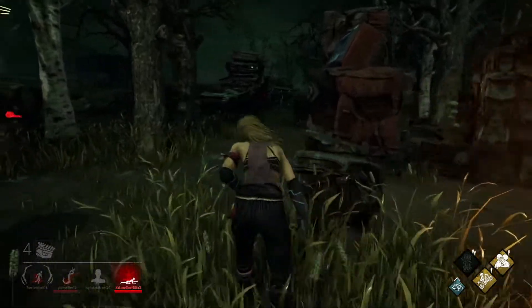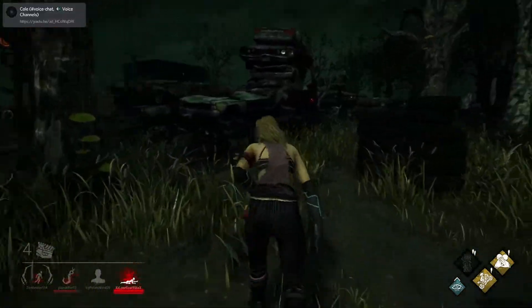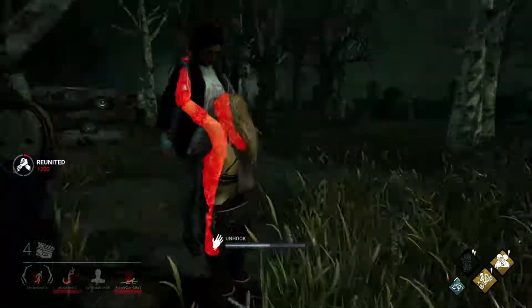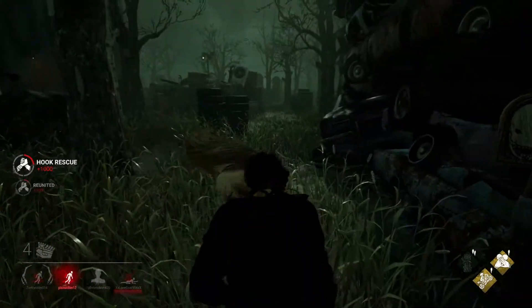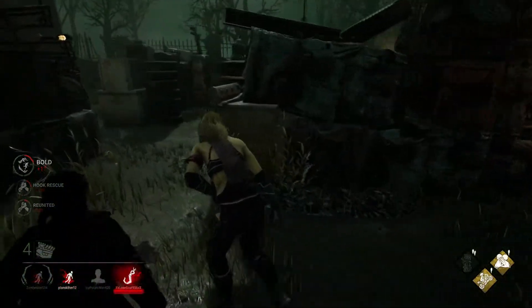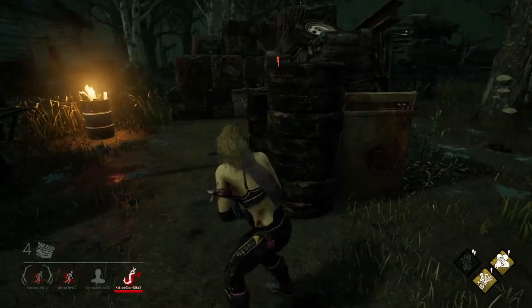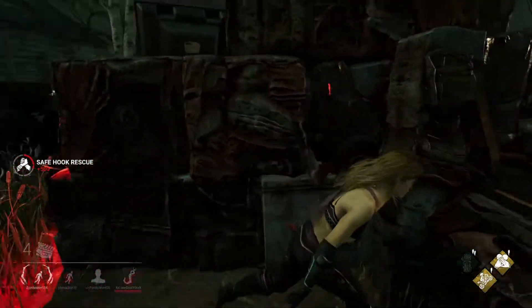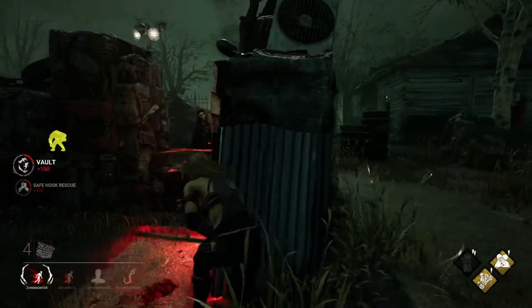I feel like this perk could be used to fake out killers and have an alternate escape plan when pinned down. However, if their location isn't shown to the killer then this perk would be pretty broken, but having the location reveal gives the killer an idea of where the survivor teleported to. This perk can also be fun to use since you never know which locker you teleport to, meaning you'll sometimes teleport to a locker right next to the one you teleported from.